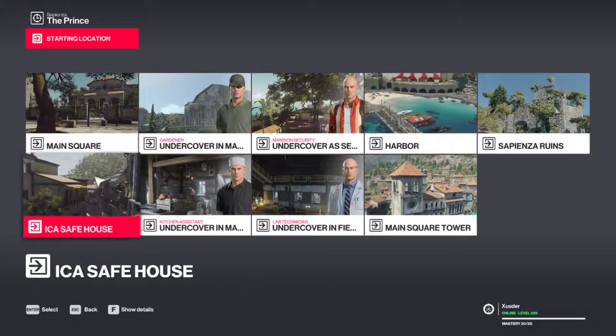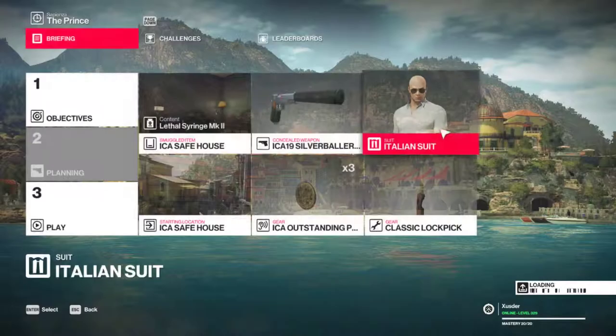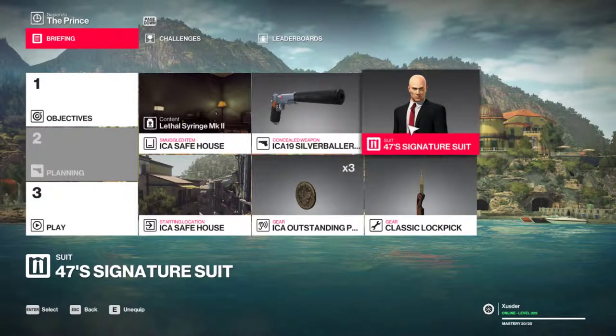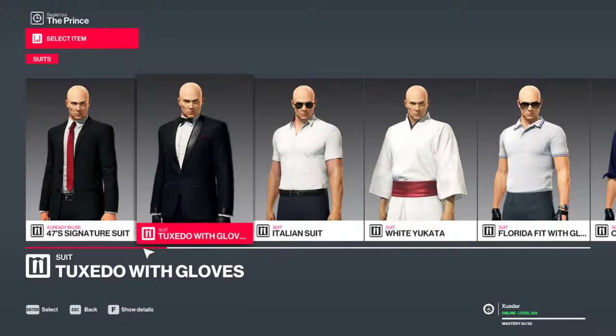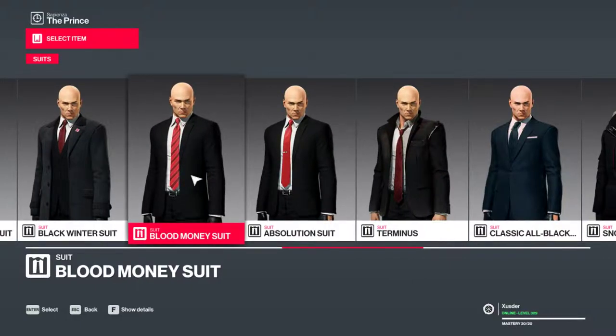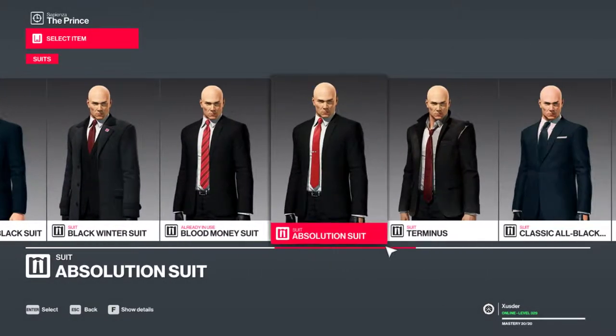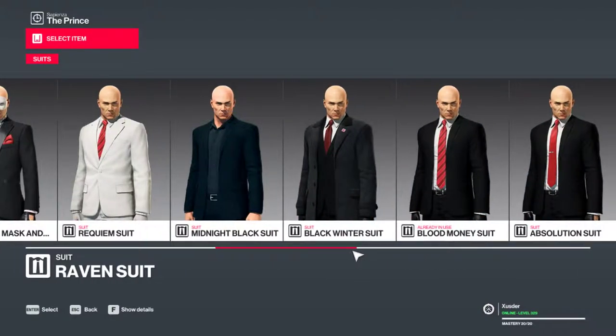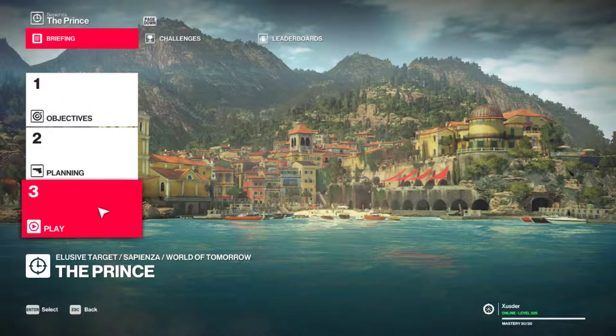I need to start at the safe house. Let me just switch to the signature suit. Actually, what other stuff do I have here unlocked? Let me check it out. Oh, the blood money suit — yes, with gloves! I think it's the one with gloves. Yes, it is. Blood money suit, always a favorite of mine. Let's go.